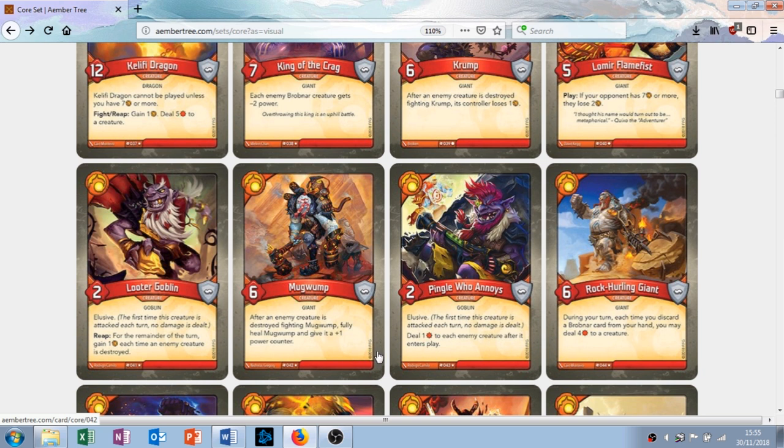Next card is a creature called Pingle Who Annoys — it's like his name was made in a random name generator. Two attack, Elusive: the first time this creature is attacked each turn, no damage is dealt — similar to Looter Goblin. Deal one damage to each enemy creature after it enters play. So this is Auto Cannon but one-sided — it only targets their things. Multiples of this guy are great, and even just one is kind of great. He's like a little support guy who sits on the side and just pings at their things. He does look annoying.